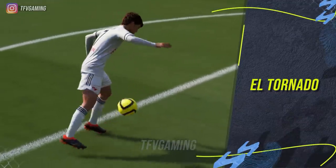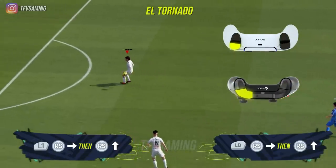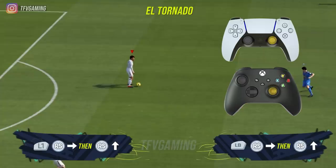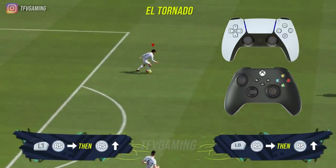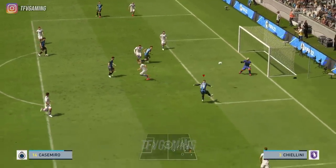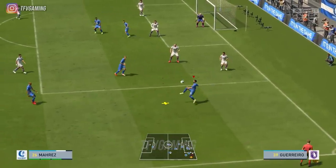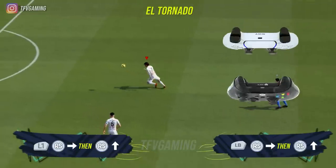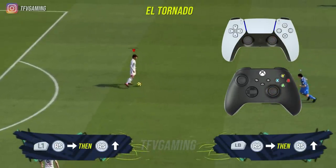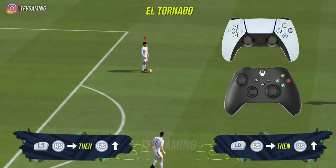The next skill move is the El Tornado. This was shown in the FIFA 18 trailers constantly and EA used it to sell the game. It had its moments — in FIFA 19 it was quite OP and then got nerfed in FIFA 20, but now it feels like it's back again. In my testing, when I do an El Tornado cross it ends up in the back post and it's quite OP. When running down the wing, do an El Tornado and cross the ball in and you can head it in extremely easily. To do it, hold the player change LB or L1 button and flick your right stick forward and toward the right side.